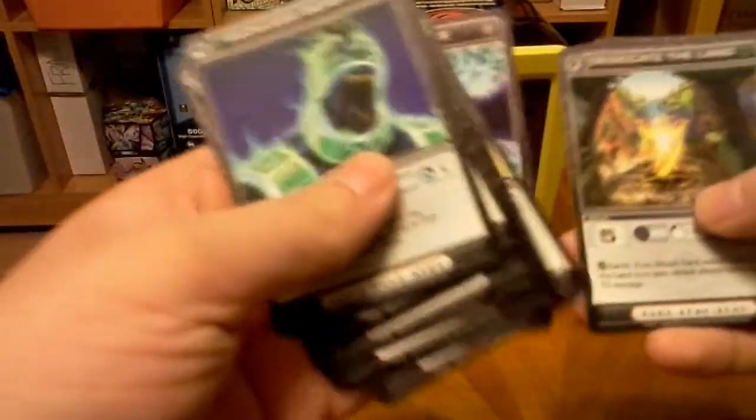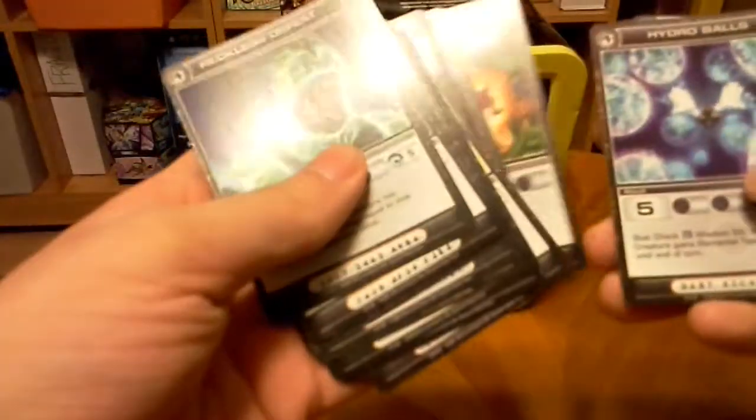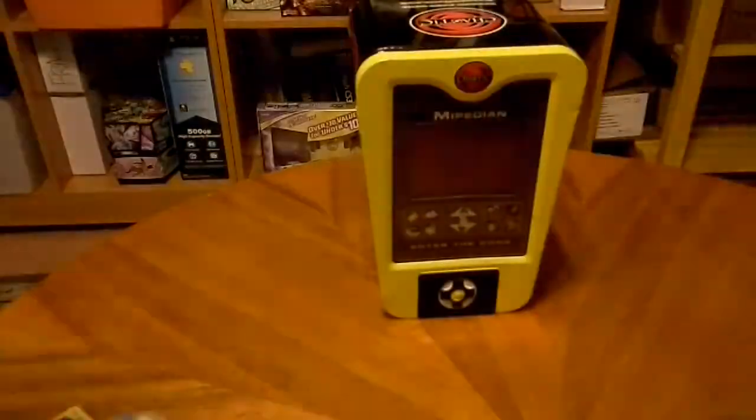We have Hydra Balls, Desiccate the Land, Dexterous Storm, Hydra Balls, Accelerated Unity, Matagor, and Desiccate the Land.